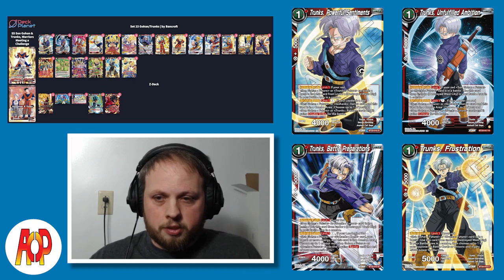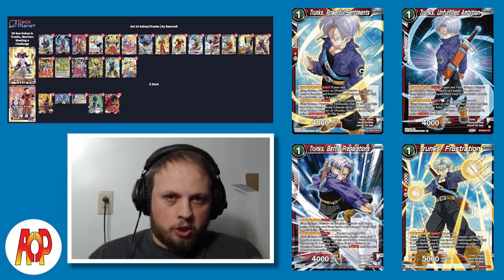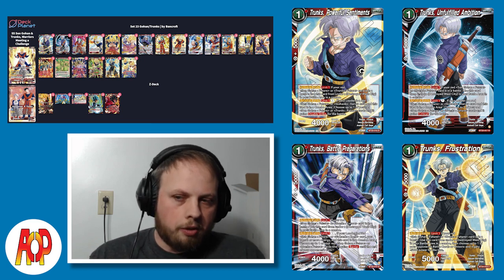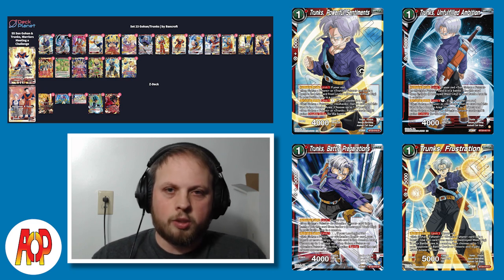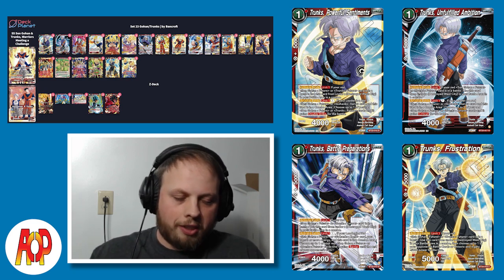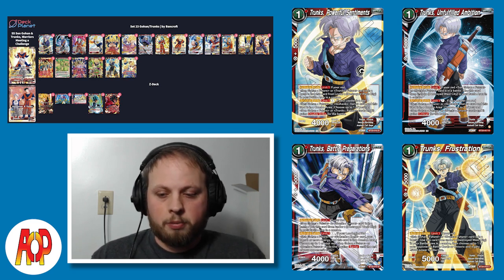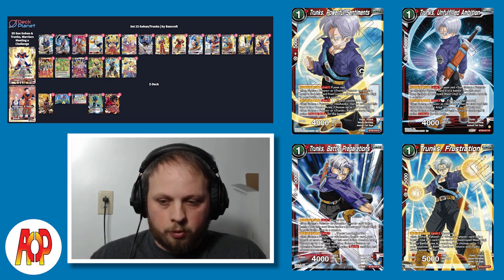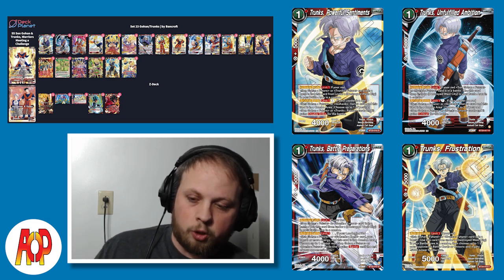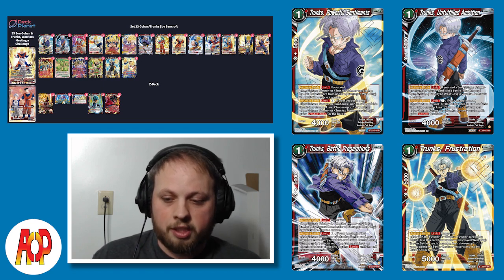So the first one is Powerful Sentiments. They all have the exact same activate battle skill, which is all limit one. Initially you could get a 20k combo power by procing all of them. They're all underneath your leader, so it's kind of a nice way of putting cards underneath them for later on down the road - that can be a powerful attack, defensive plays, or in some cases getting double strike or crit. The activate battle is just if your red Sun Gohan future or Trunks future card is in a battle, use this card from under a Destroyed West City in your combo area. That is free to do, but it is a limit one.